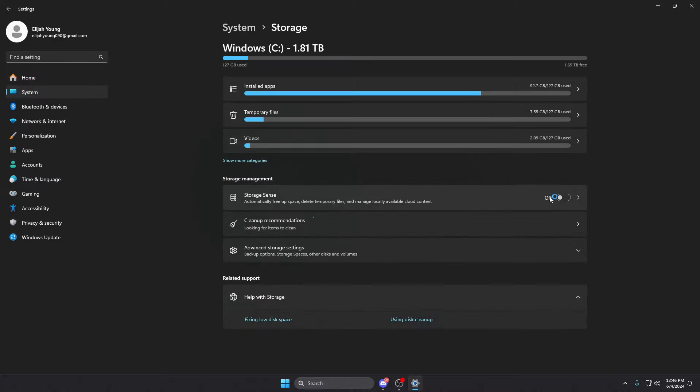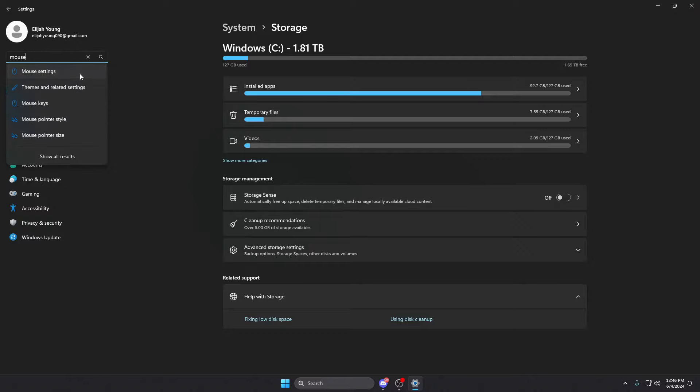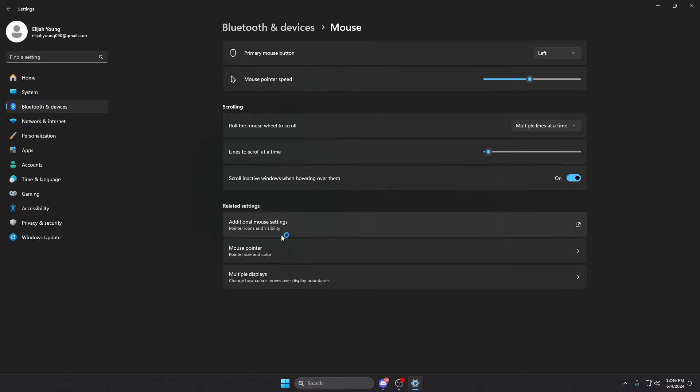Go to storage settings — make sure Storage Sense is off. We'll also talk about how to clear temporary files in just a second. Make sure Storage Sense is off.